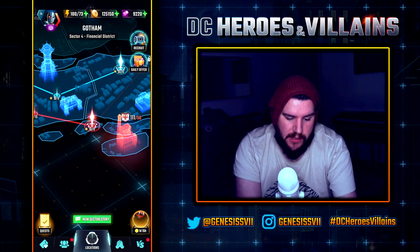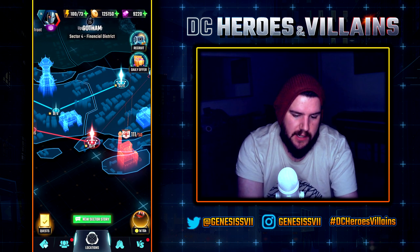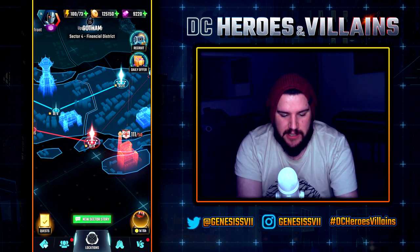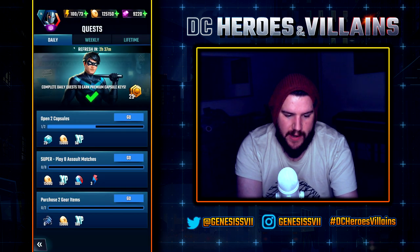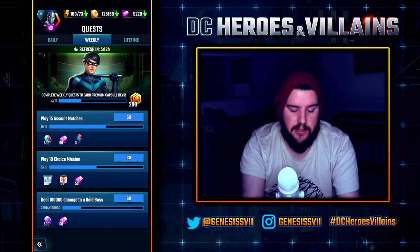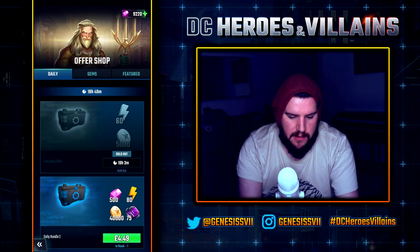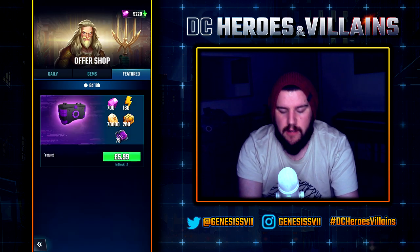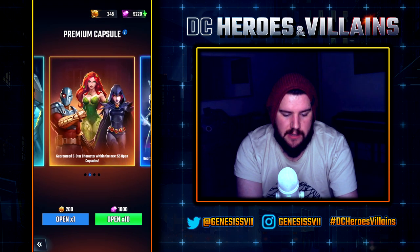Let's go to the living world — this is what we're greeted with. I'm slowly progressing through the story at level 14; it's nice to start again, it's a bit of a refresh. We have the events section, the quests — these have changed because we no longer get character shards, instead we get capsule pieces so we can start doing the pools. There are also daily offers: a free offer, a paid offer, gems, and then featured offers for whatever they're promoting.